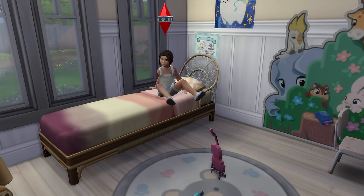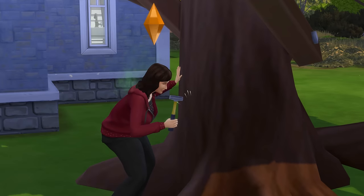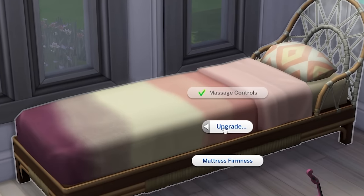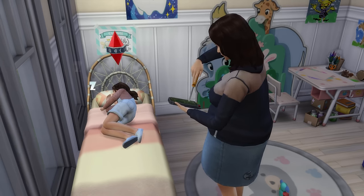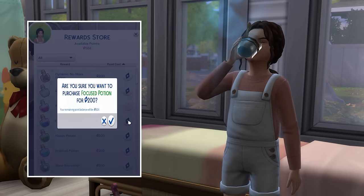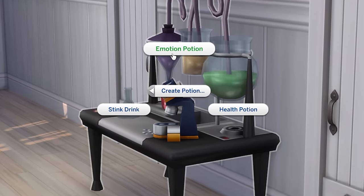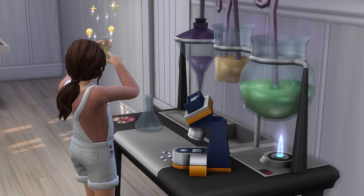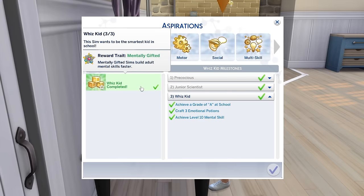After selling some flowers and managing a quick nap, Tina was off to school. While away, Sally reached level 8 handiness, which allowed her to upgrade Tina's bed further to ideally lead to happy moodlets upon waking. When Tina returned home exhausted from school, she went straight to a nap. Upon waking, Tina bought and drank another focus potion before dominating her homework again to complete the second aspiration milestone. As Tina was already an A student, all that was left was to use the science table to craft three emotional potions — very quickly completed — seeing Tina finish off her seventh aspiration and gain the Mentally Gifted trait, which would see her learn adult mental skills faster.